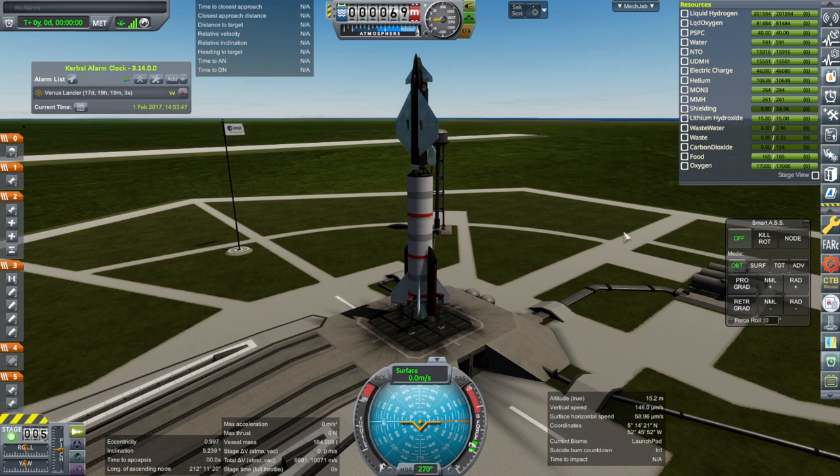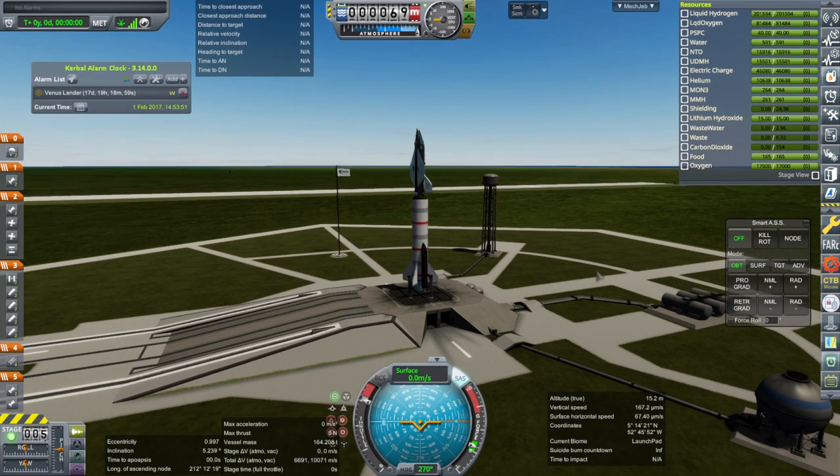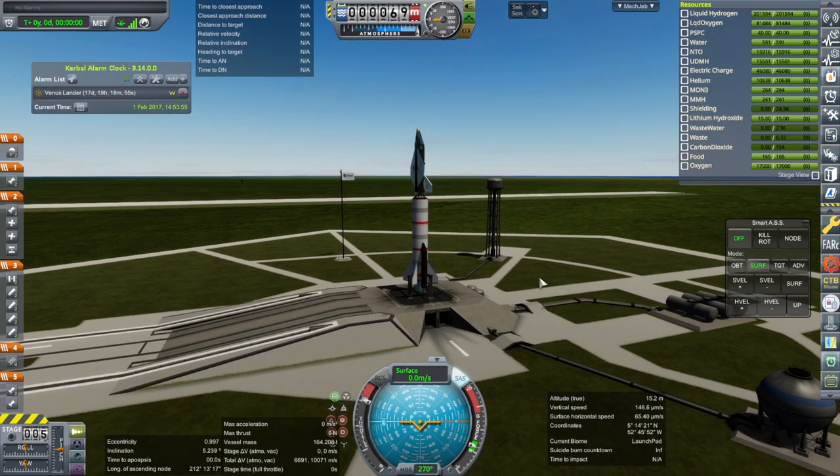They're unlocked right now so we'll test it like that. Throttle up, SAS is on and we'll use Smart ASS this time. And ignition. And launch.